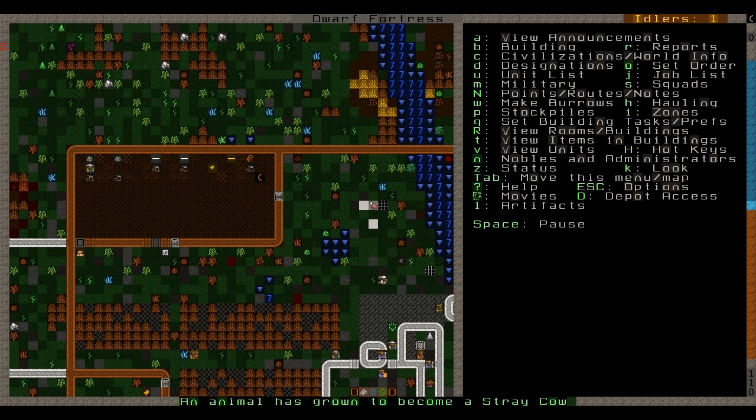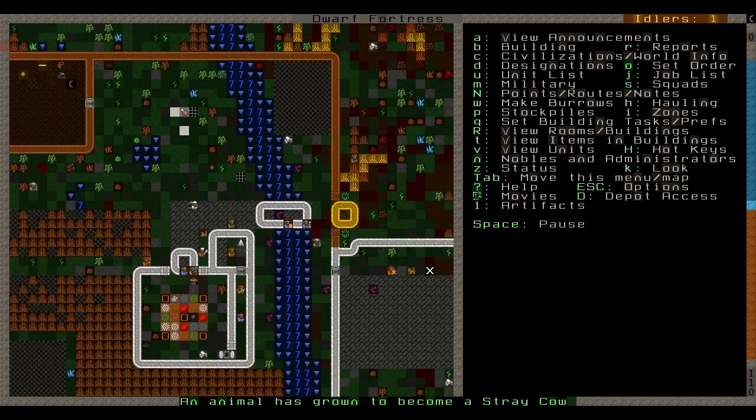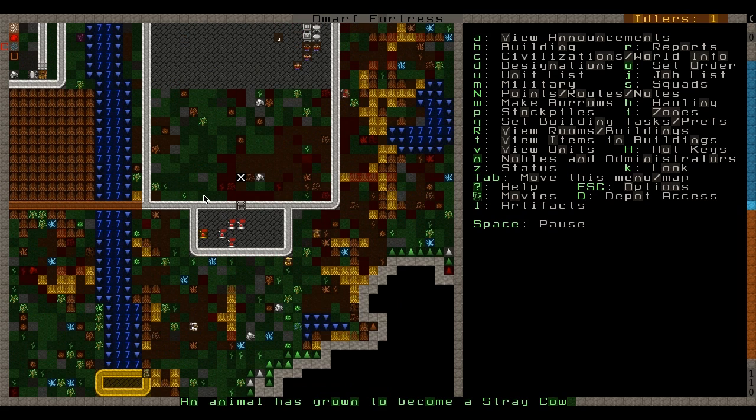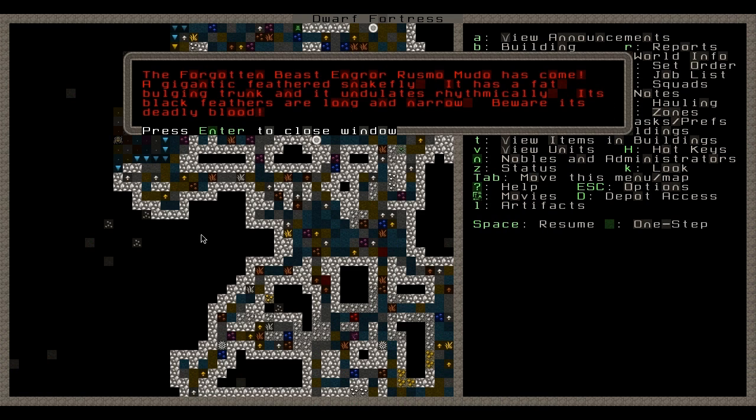This is pretty much done and I'm not going to crack this open yet until the guy links it to this lever here — he's in the process. Hello, forgotten beast! It's described as a gigantic feathered snake-fly with a fat bulging trunk that undulates rhythmically. Its black feathers are long and narrow, but where it's deadly — its blood. That's not good; you might get poisoned or worse.